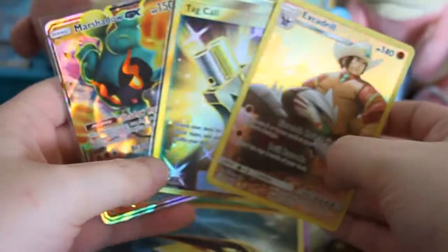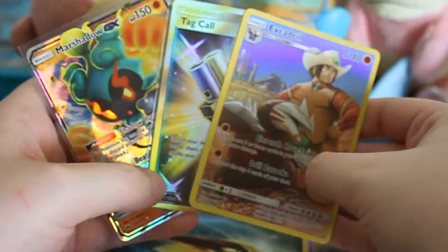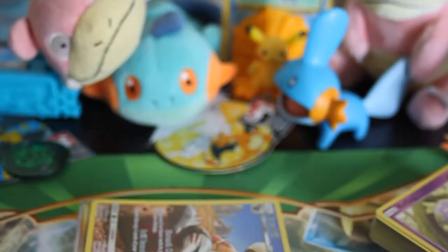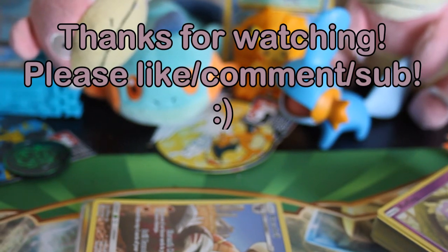So pretty much these were the only hits to really speak of: Marshadow GX, Tag Call, and the Excadrill trainer art secret rare. Thank you guys for watching — you should see some more content soon, so consider liking the video and subscribing to the channel. You'll see me soon. Thank you.